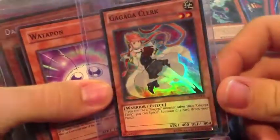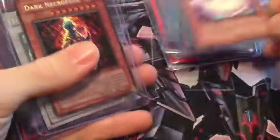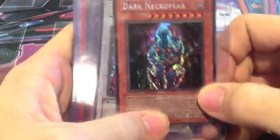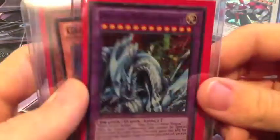Gaga Clark — I actually needed a third one of these, it's awesome. Wadda Pawn, it's pretty cool. It's an effect that doesn't get used too terribly much. You got a Dark Necrofear from Movie Collection 1, Secret Rare, it's actually pretty cool. Turbo Warrior, Collector's Tin. This one I really like, actually.